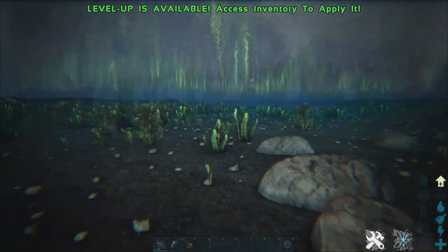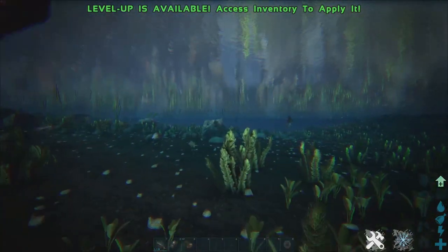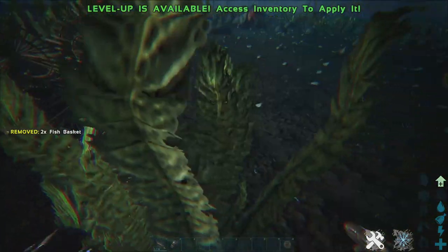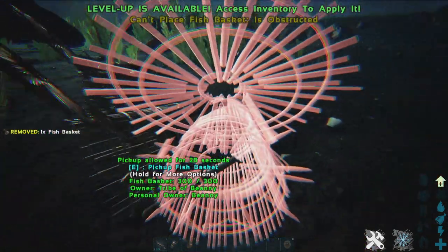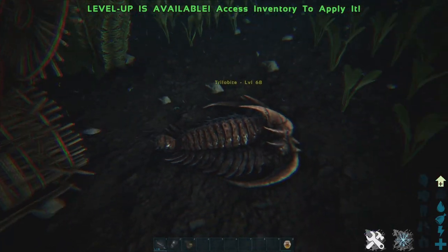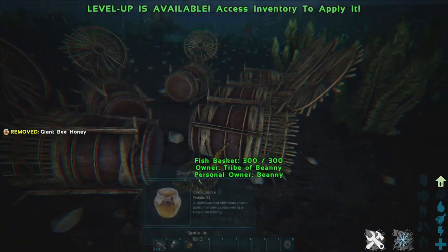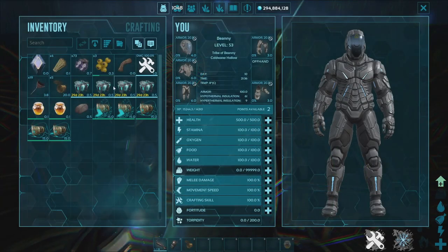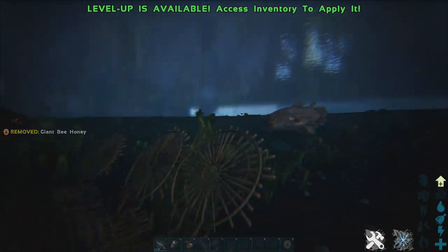If you want better results, as you can see there are quite a few fish around here. We'll put down a couple more traps because you're going to need quite a few depending on the level and your server settings. Fill this area with some baskets. You can't trap Trilobites so shoo — we don't want you. Chuck down that honey and let's see all the fish come in.